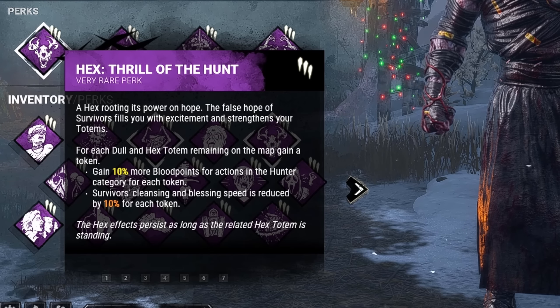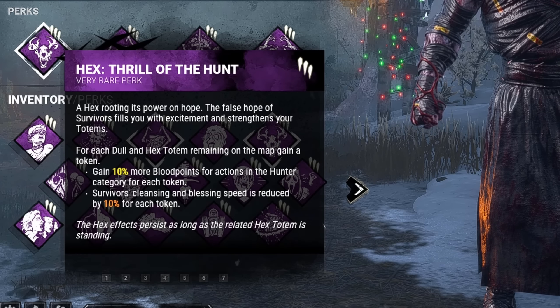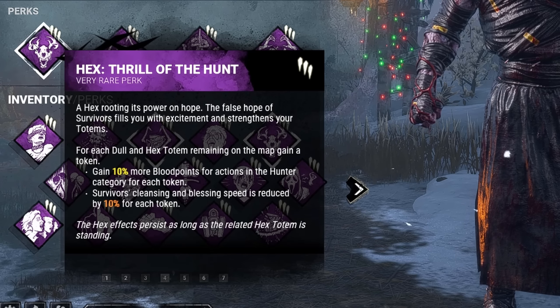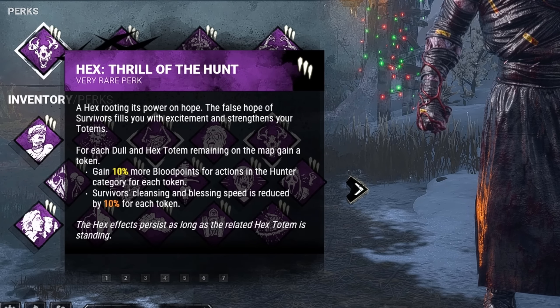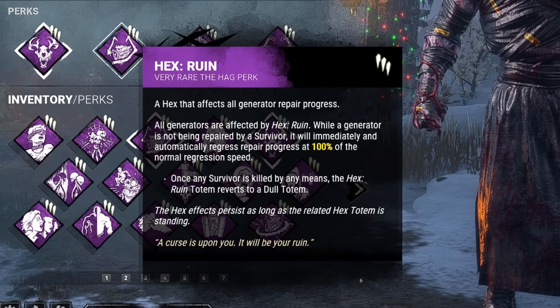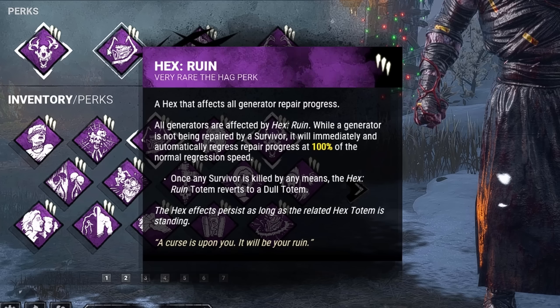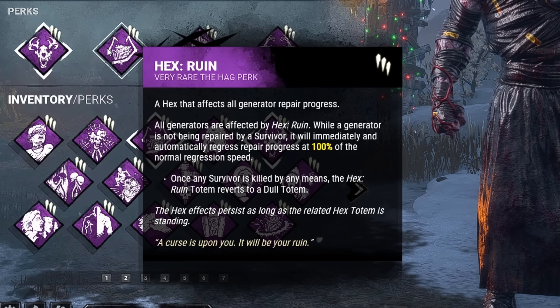For our first perk, we have Thrill of the Hunt. For each dull and hex totem remaining on the map, we gain a token, and survivor's cleansing and blessing speed is reduced by 10% for each token. Next we have Hex Ruin. Whenever a generator is not being repaired by a survivor, it will automatically regress at 100% of the normal regression speed.